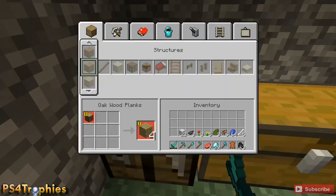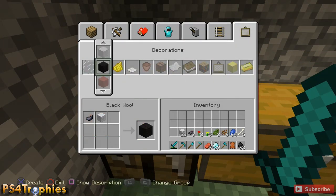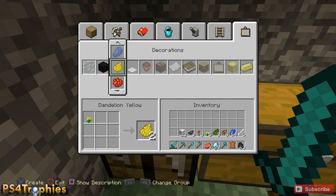Now we're gonna use that to dye our wool. Go over to Decorations, and the third one over from the left — you'll need to create some sub-components before you can start creating the different color wool, which is in the second slot. So we've got the yellow dandelion, the rose red, and then the bone meal — go ahead and craft about four of those.